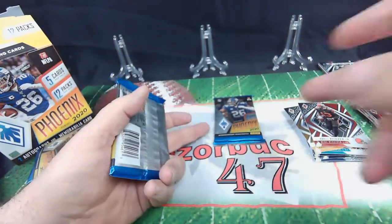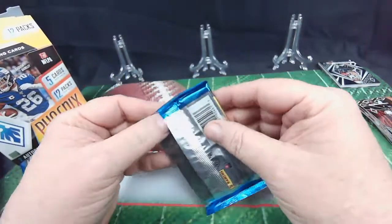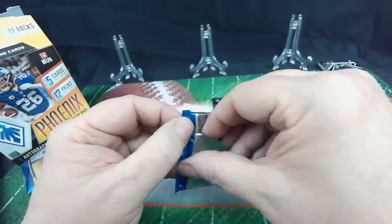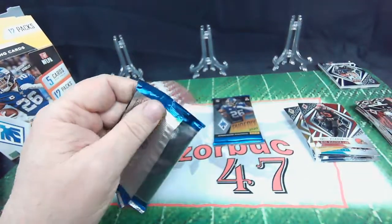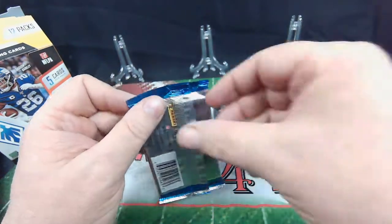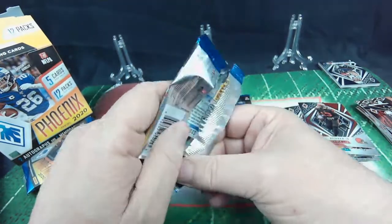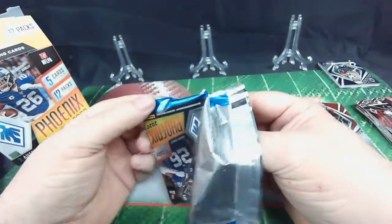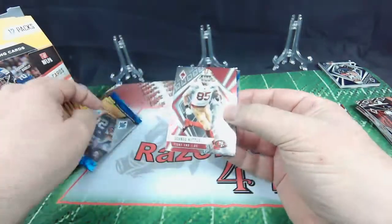All right, so we're down to the last two packs. We have not got an autograph, so mathematical thinking would tell us there's an auto in one of these two packs — we would hope. I don't know if there's something with that memorabilia card up there, maybe it's an RPA or something. We shall see.